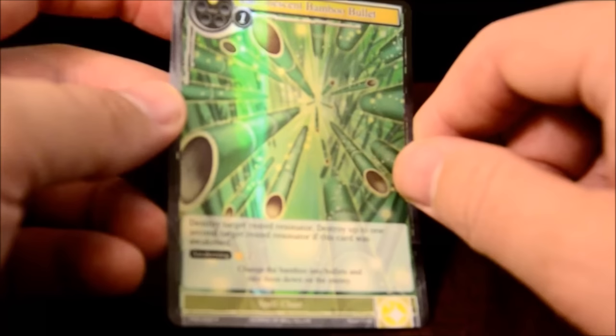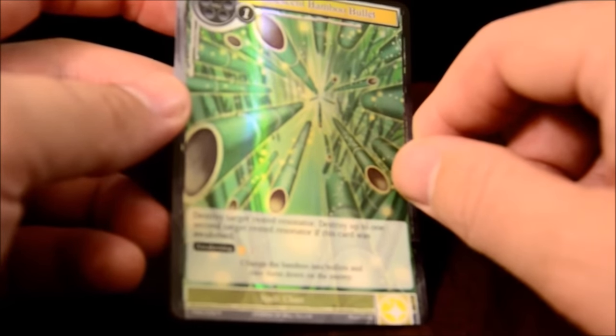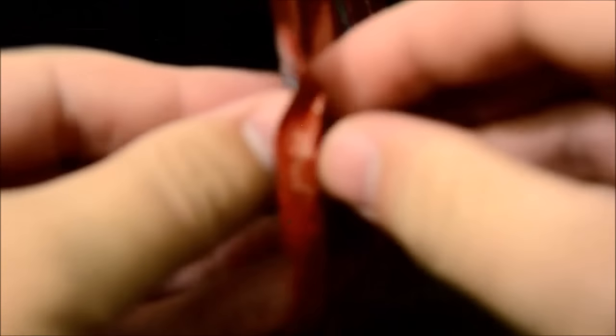Destroy target rested resonator. Destroy up to one second target rested resonator if this card was awakened. I do want to keep the rares separate so I'm going to quickly grab that rare that I missed before, which was just Mary Bell. Commons and uncommons can stay together. I do want to start doing some deck building with this game. I have just stacks of these cards everywhere - I need to start organizing them more.